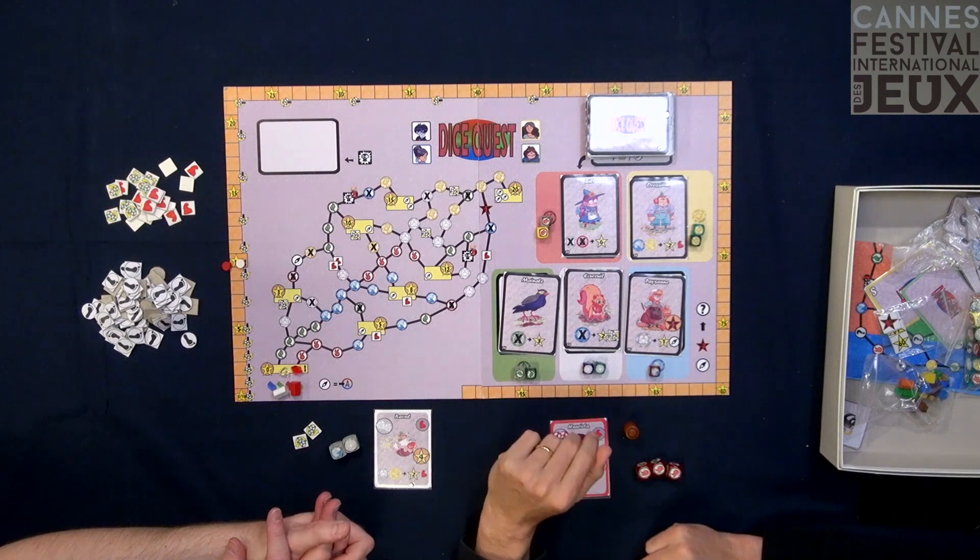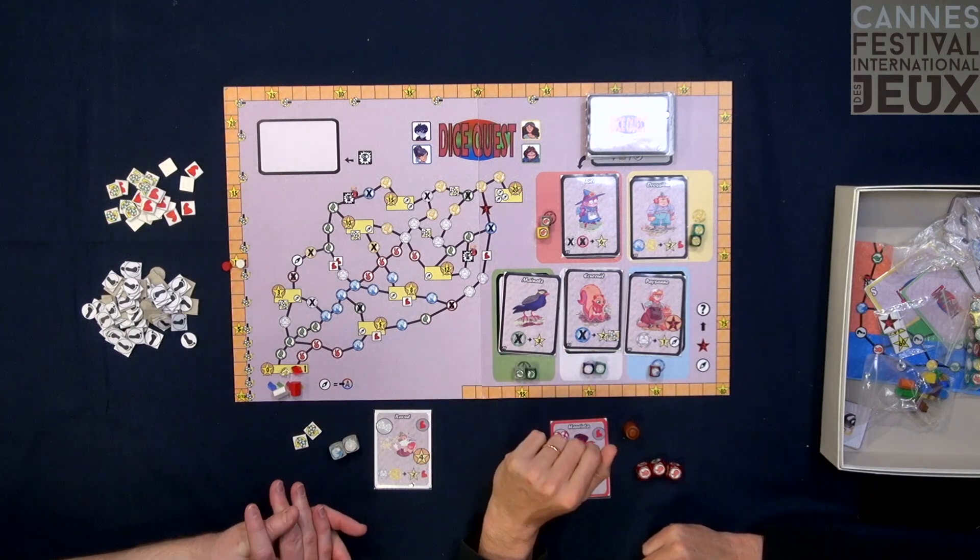Cédric was saying the design is complete. It's all just graphics and art — everything else is done. The graphic designer has a lot of work, so it will take roughly one year to complete the artwork. But the game here is just the prototype he's done himself — no art has been made yet, so it's a rough prototype, but the mechanics are all here.